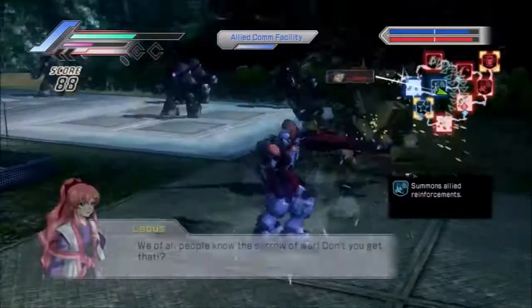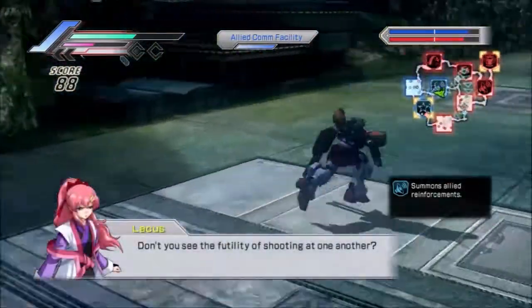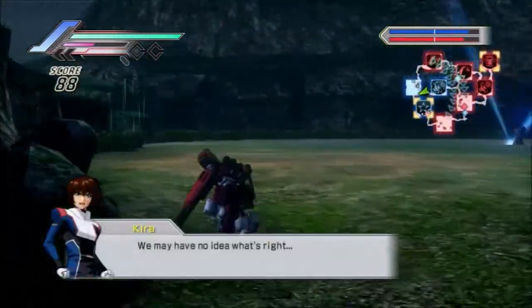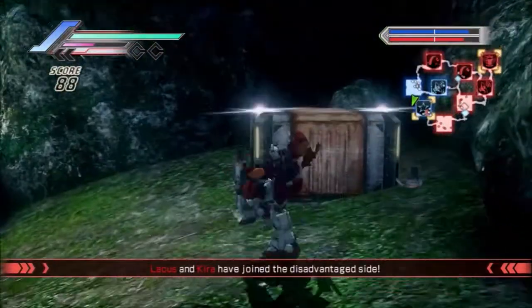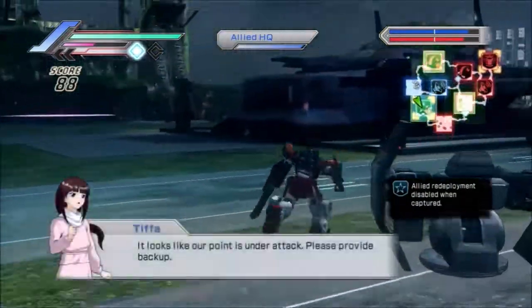There are some things that are different in the seven months that I haven't really made a recording. We also have Lachis making a neutral announcement. Unfortunately, her neutral announcement turns both her and Kira into enemies of us in this state.